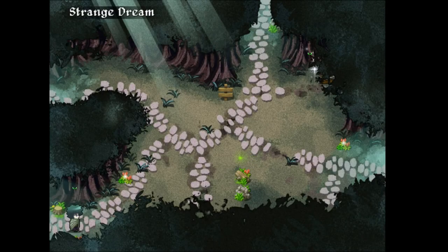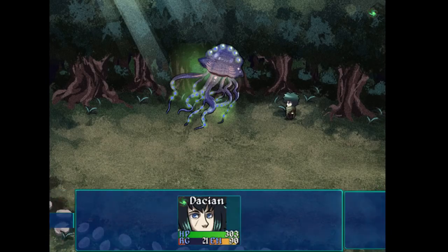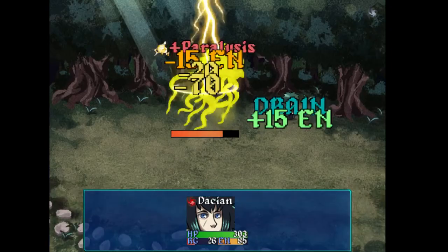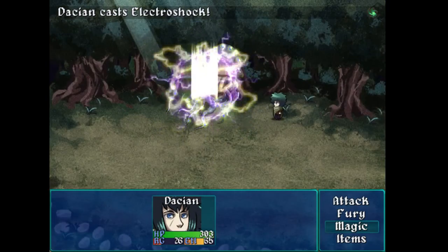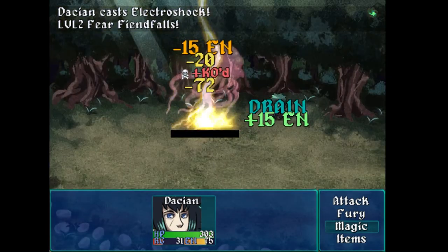At this point I just want to go loot as many chests as possible. It looks like magic drain effectively refills all the magic I spent casting Electroshock. So now I know — forget it, what's the point of casting Fury? Just infinitely cast Electroshock because I get all my magic back anyway. And magic can miss — that's kind of unfortunate. And why do I suddenly have two enemies to fight? I don't really understand what's going on with that.